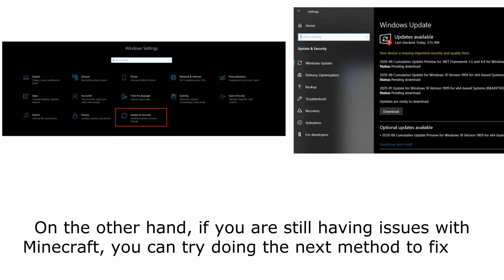Once done, restart your computer and try to play Minecraft to see if the 'failed to write core dump' error message is already resolved. On the other hand, if you are still having issues with Minecraft, you can try doing the next method to fix the problem.